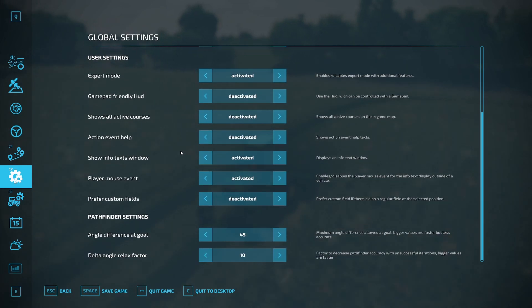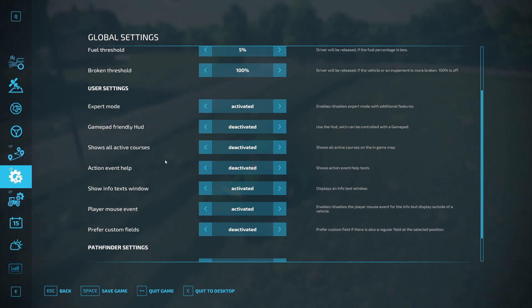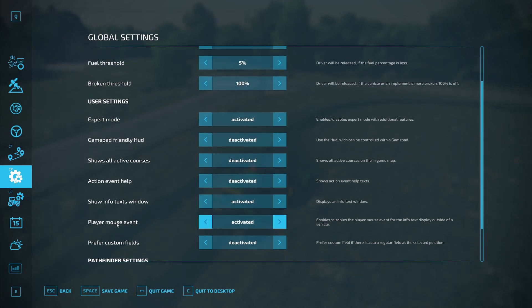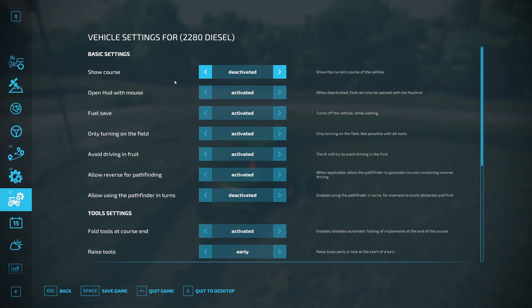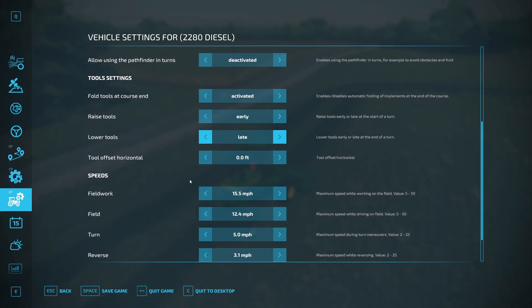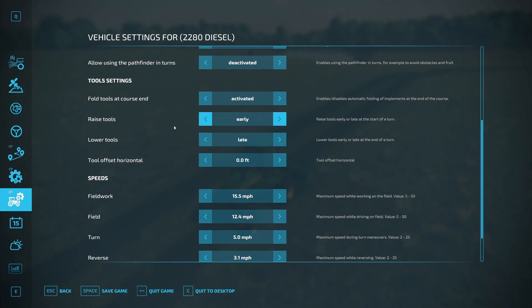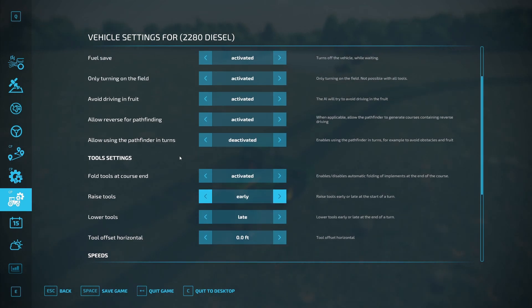I pretty much leave all the rest of the menus as they are. The game-friendly HUD — I like it deactivated if it's not coming up the way you want. If you're using a controller and want a controller-type interface, then you probably want to activate that. The other menu is the settings for each vehicle, where you can change preferences depending on what you're asking them to do — sometimes it makes sense to adjust speeds a little, or for some types of tools you might want to lower or raise them a little earlier.